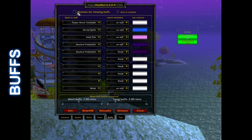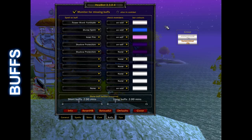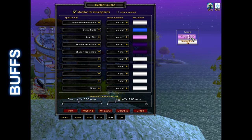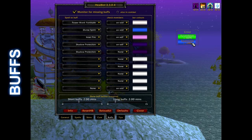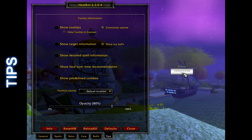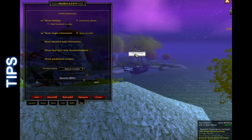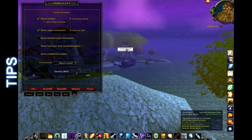Here we start with the monitor buffs turned off and Healbot looks normal. We'll enable the monitor and then cycle through all the missing buffs. I usually turn all this stuff off, but one setting you may like is enabling the tooltip and target information and then setting it to the default location. This way when you mouse over a Healbot target you can see what class they are, what spec they are, and where they are located — but it's down in the corner where it's not blocking anything.